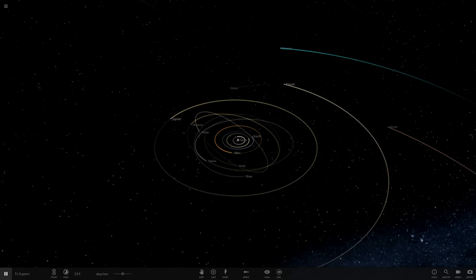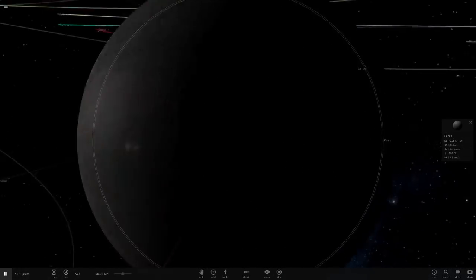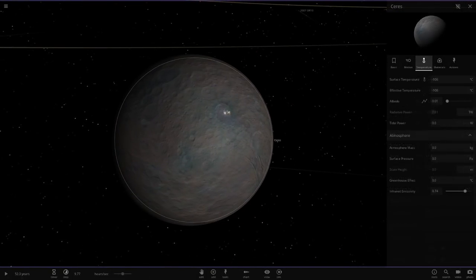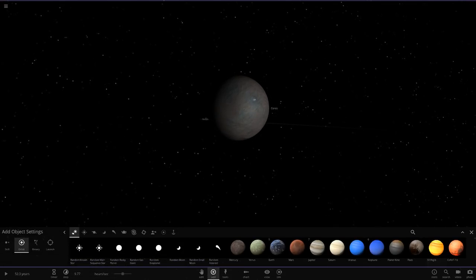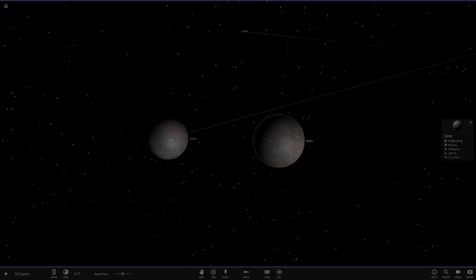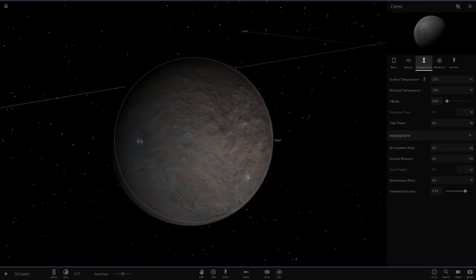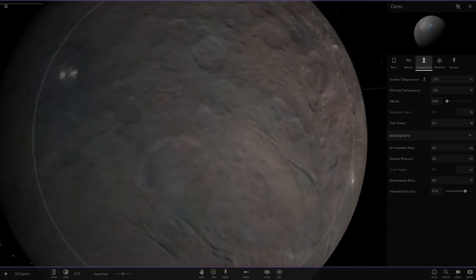First of all, we're going to start off with Ceres today — and subscribe if you haven't already. Here is Ceres. One issue I've always had with this object is its albedo. When you spawn in a new Ceres, the albedo is 0.00, which means the object doesn't reflect any light at all. Surely that can't be right — can anyone help me out with that?